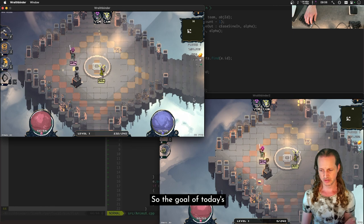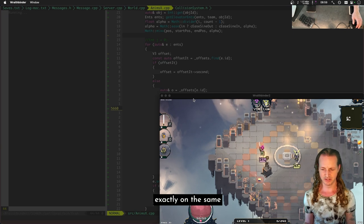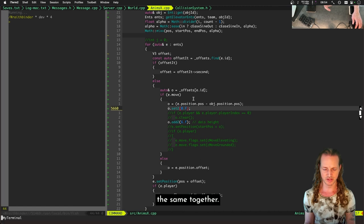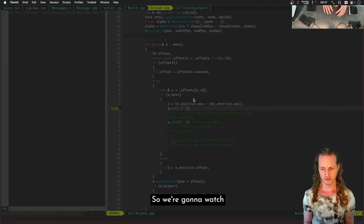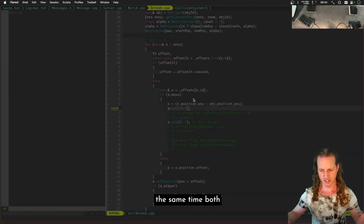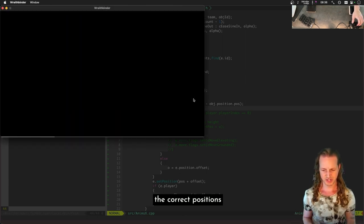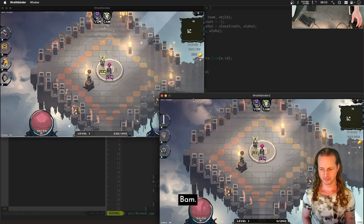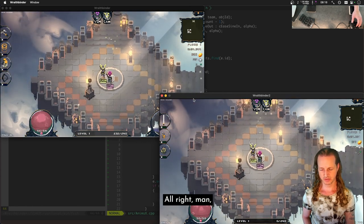We've made some huge strides on today's stream. The goal was to get these clients to start on exactly the same tick in the same way — riding up the elevator together. And look at this, we've achieved that. We're going to play it one more time as a recap: both clients come on screen at the same time, both riding the elevator, both in the correct positions. Really satisfying to see that.